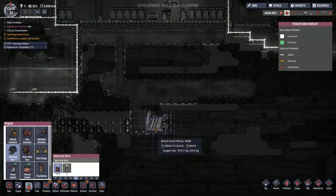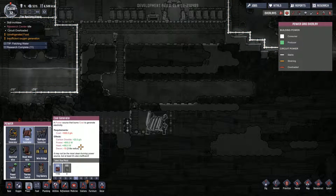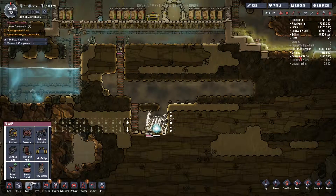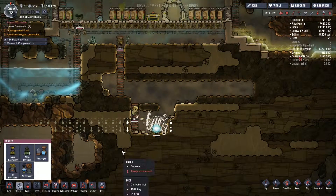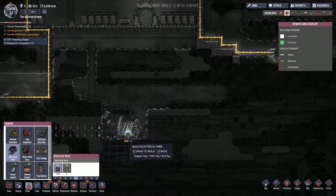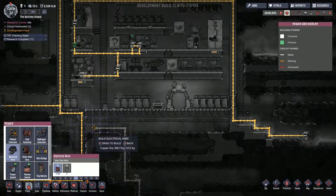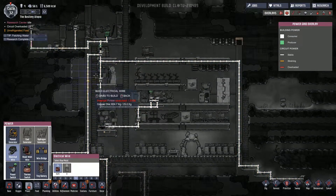We're going to need wires, so we might as well sort this out now. How much is this going to output? It says it will output 600 watts - that's going to run down those wires. And it's going to give us 20 grams per second of carbon dioxide. Do we know how much carbon dioxide the air scrubber removes? It can use way more than that, so that's not going to be a huge problem. Let's get the wires down. Do I go heavy duty or do I go regular? I'll go regular, I think.